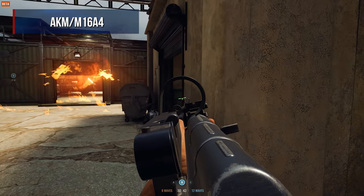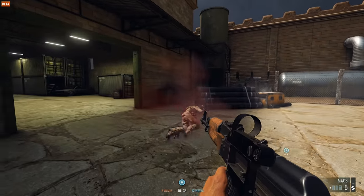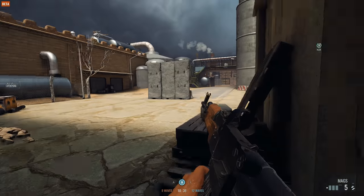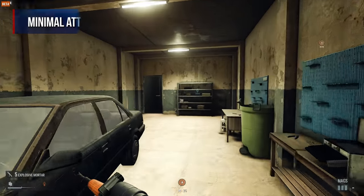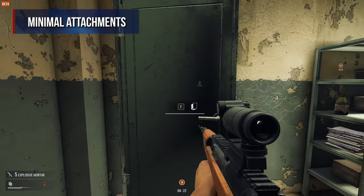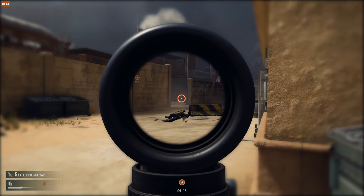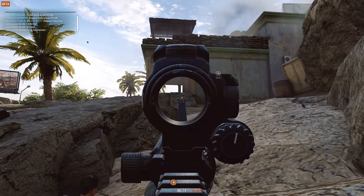The AKM and the M16A4 are great weapons for the Demolitions class. These two weapons are well-rounded assault rifles that can be customized for just about any situation. It is important for the Demolitions class to learn how to control your weapon using cheap attachments or none at all.